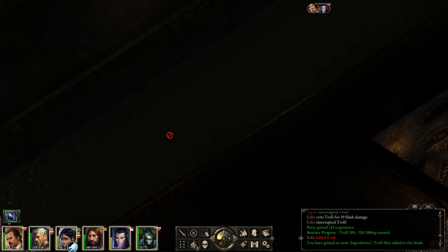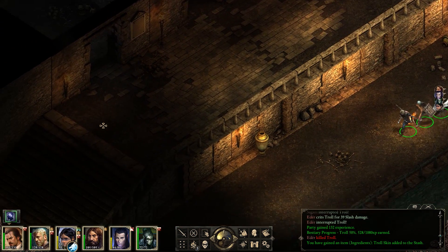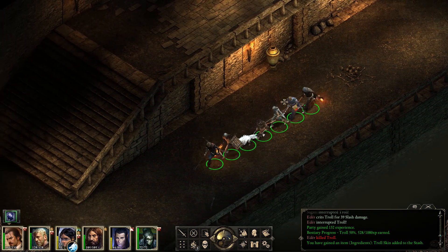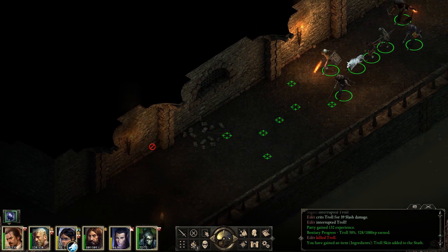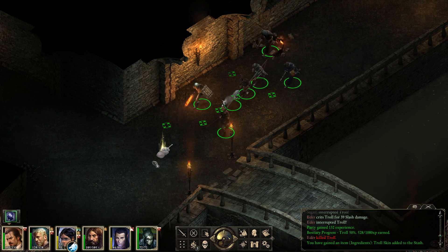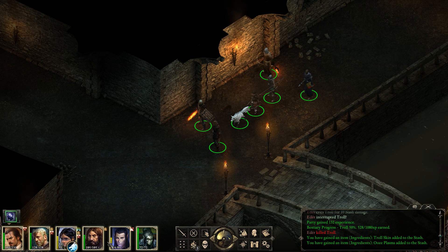I really wish I could hold down Shift and it would make the map scroll faster. There's some game I've played where you'd move the camera around with WASD, but if you hold down Shift it moves substantially faster — kind of handy. So what do we have here? Some ooze plasma. Into the stash.